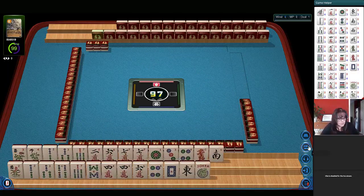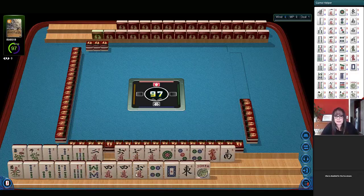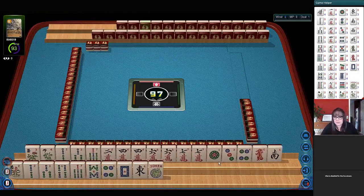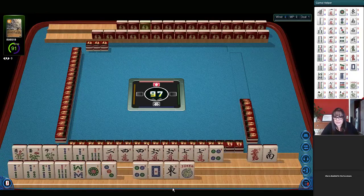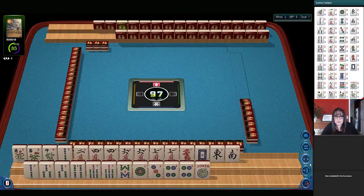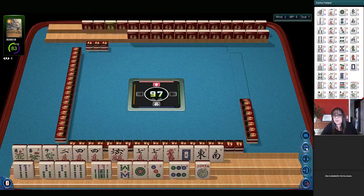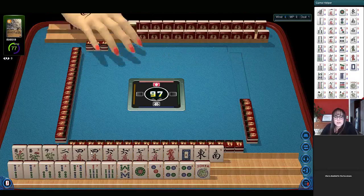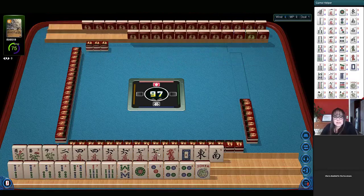I'm going to hold my shift key down so I can organize them. You just click the tile and it moves it to the other rack with like tiles. And then we'll sort. We have three flowers, two, four, six, seven in cracks, and pairs of fours, sixes, and sevens.